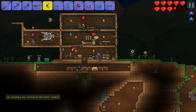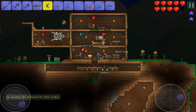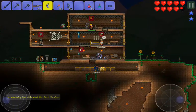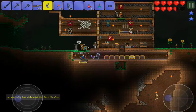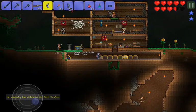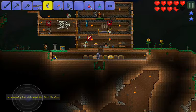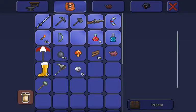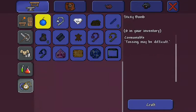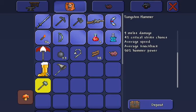We also got a life crystal, so we got two extra health now. We're going to make ourselves a grappling hook — and it's a diamond one. Sweet, we got a diamond hook.